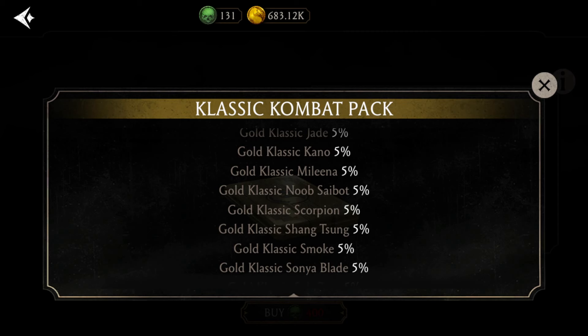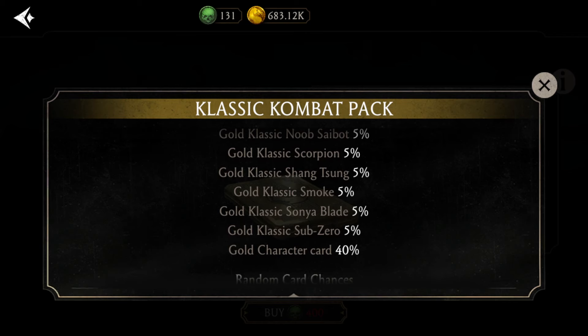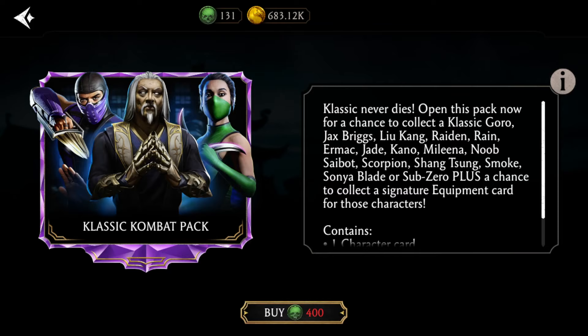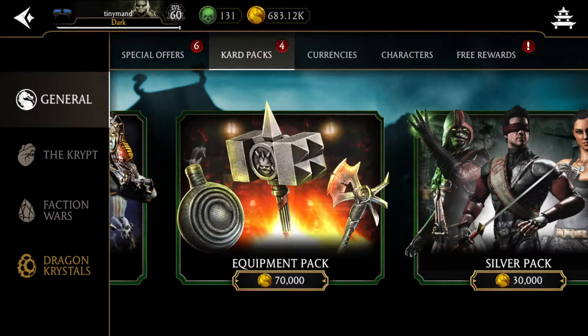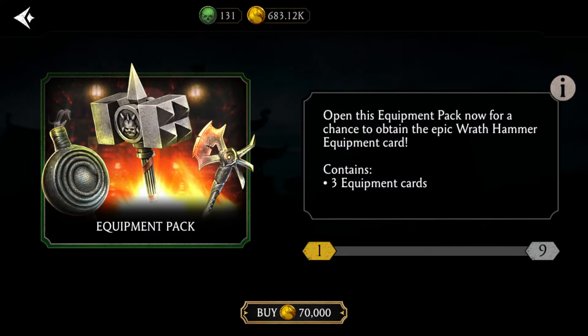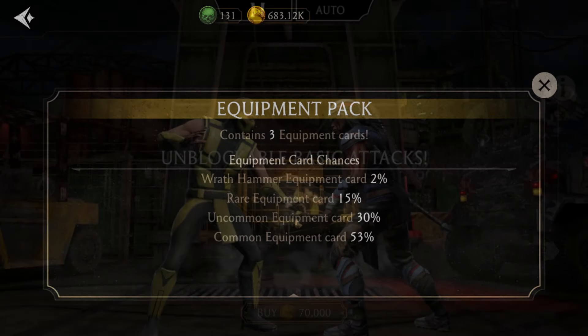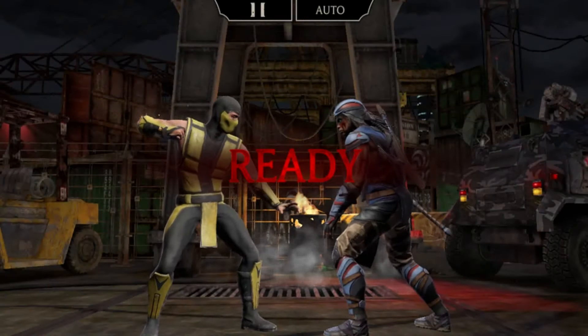After two or three days you should also stop opening silver packs — even though you can get decent silver cards like Silver Kenshi and Silver Scorpion — and start opening equipment packs so you can begin working on your gear. The equipment pack can drop gear such as the Rat Hammer, the Saw Medallion, and more or less any block-breaking gear. Trust me, you're going to need those.